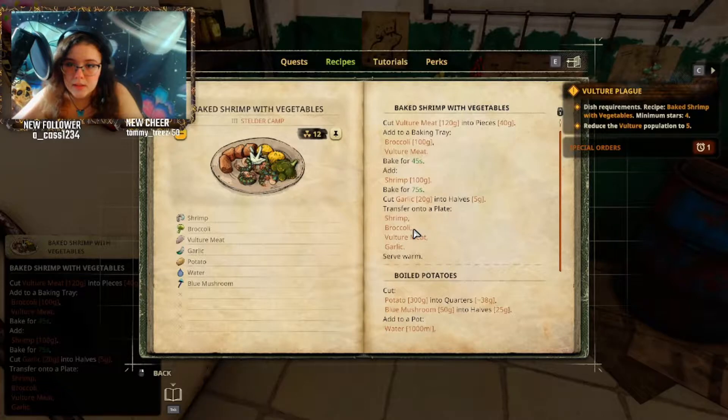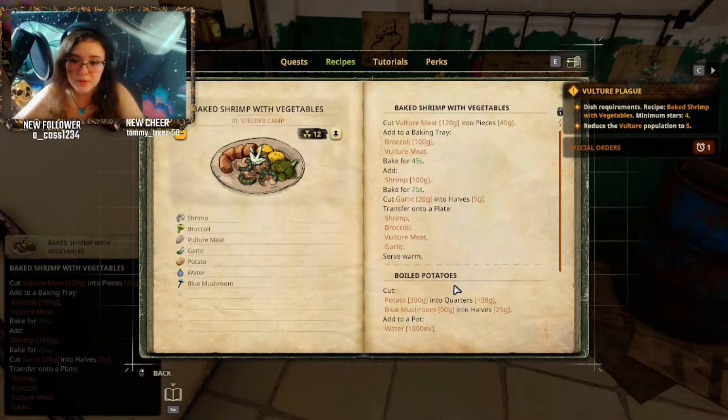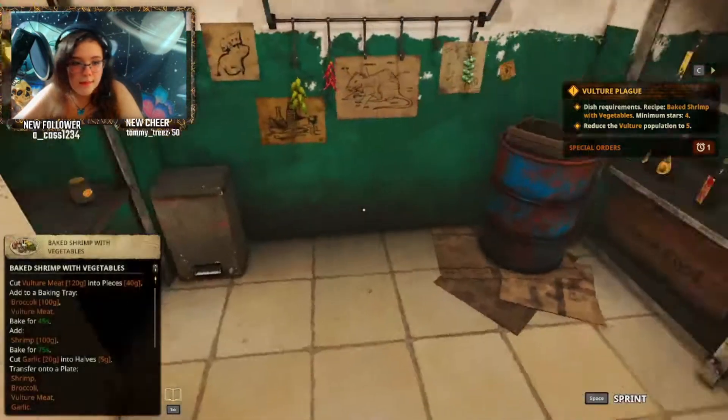So cut vulture meat into pieces. Add to the baking tray broccoli and vulture meat. Shrimp, garlic. That's pretty straightforward. And then the potatoes are a little bit more complicated, but that's fine.